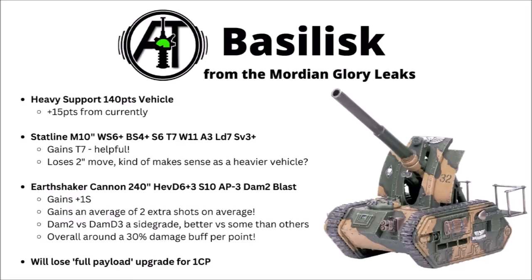It looks like they all get the same profile now: a 10-inch move, hitting on 4s at range, strength 6 and toughness 7, 11 wounds and a 3+ save. It's fairly minimal changes from how it is currently. The Basilisk and the Wyvern gain toughness 7 — they had toughness 6 before — but they do lose a little bit of movement, going down from 12 to 10. Not exactly the biggest deal though, and it still means they can reposition surprisingly quickly and somehow keep that massive gun firing while they scoot around the board.